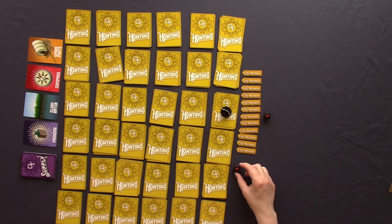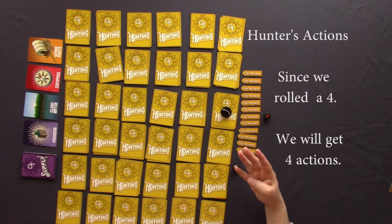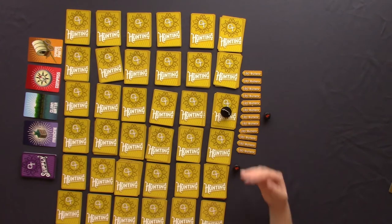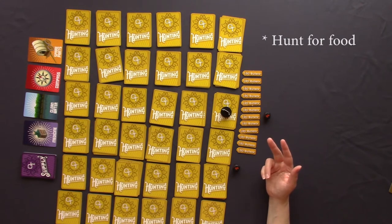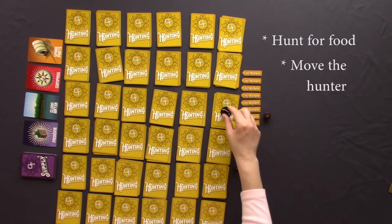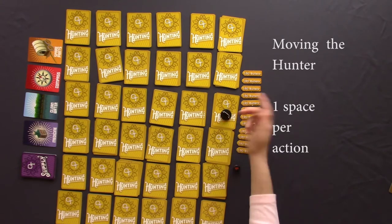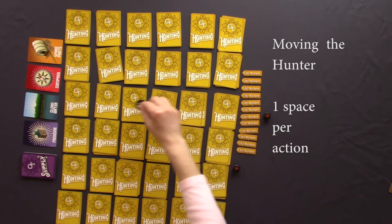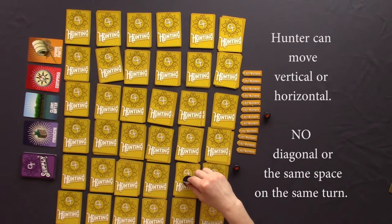So in this case we rolled a four. The way a four works is that the hunter — the person moving the hunter — has four actions they can take. Each of those actions they can do different things: they can hunt if there was an animal turned over, or they can move the hunter. One space counts as one action. So if I wanted to use all four actions, I'd move 1, 2, 3, 4.